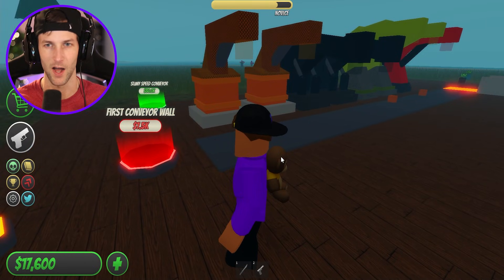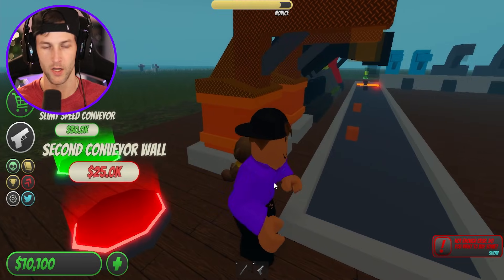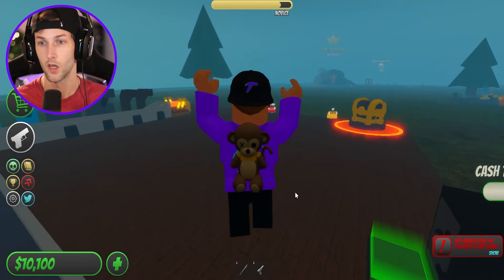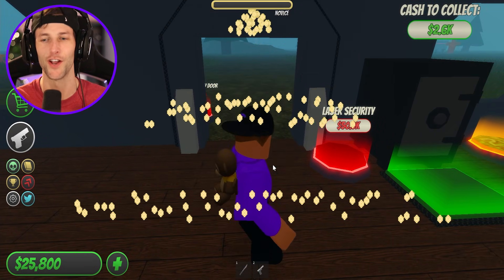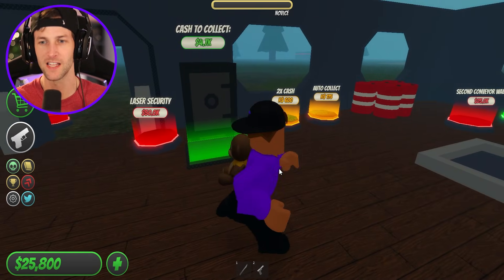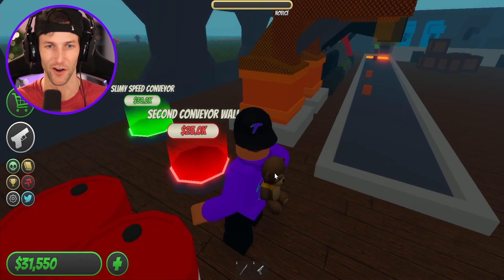Let's build some conveyor walls for this one. Dude, this wall costs 25,000 bucks. What the heck? Here we go. Let's put up a door. Give me some lasers. Laser security costs $50,000, you guys. 50,000 bucks just for the lasers alone. They're not messing around with the security, are they?